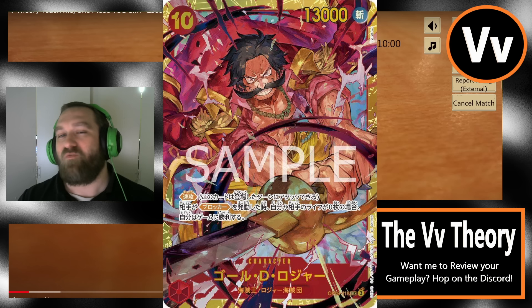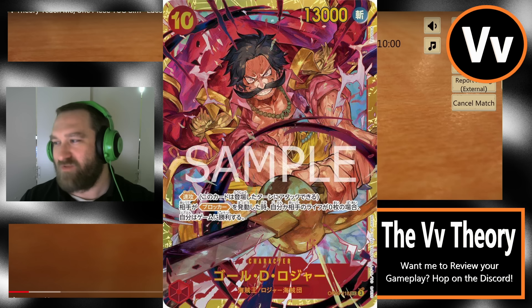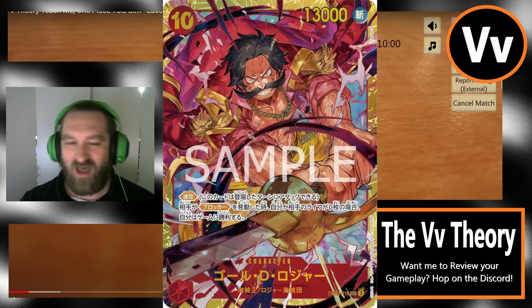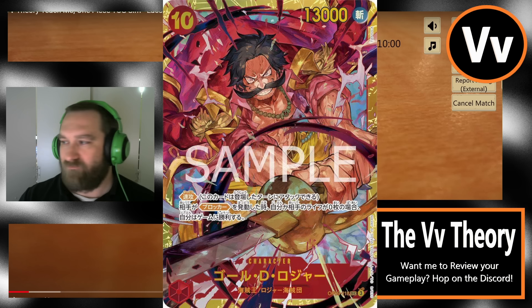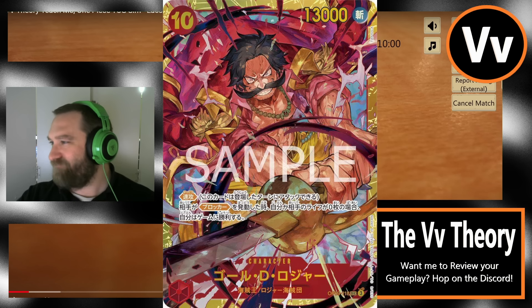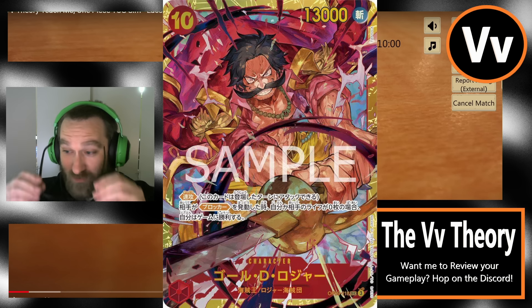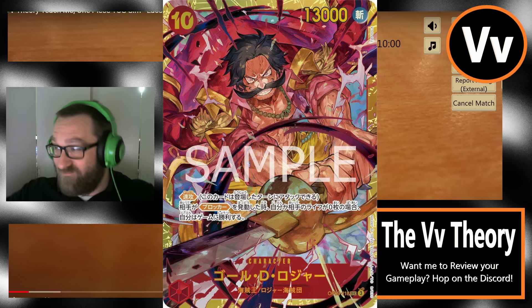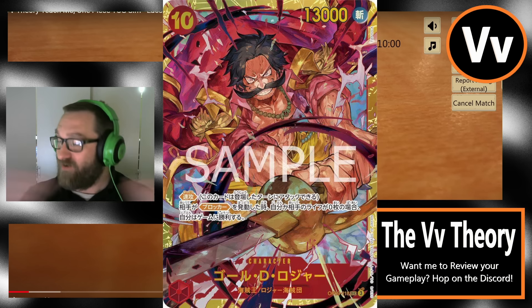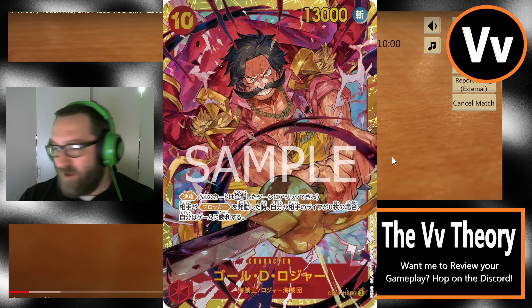That will segue directly into the second part — it's like a part A, part B — where we break down all the cards, look at the translations that came out, and talk about some of these new cards. From there, we will finish up the video with one quick game on the sim of me playing Gekko Moria — a fun OP-08 version. We'll finish with a quick recap of that deck list. I really want to get to these spoilers, so let's watch this game first.